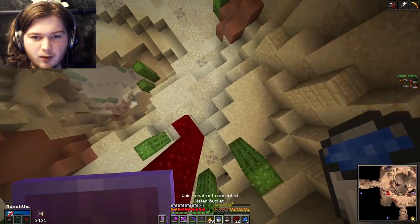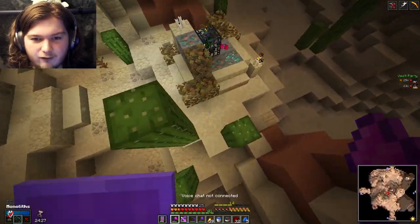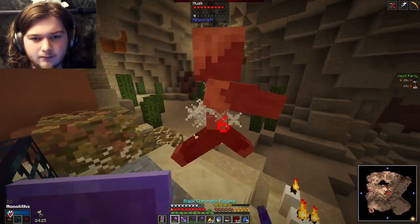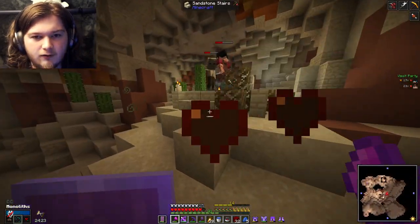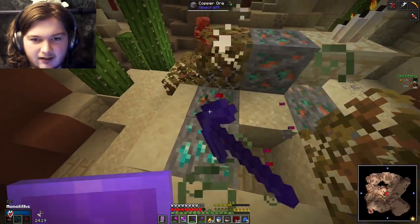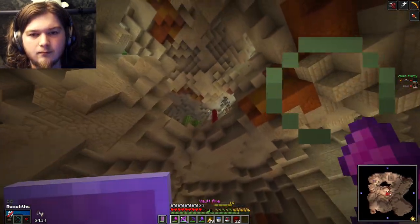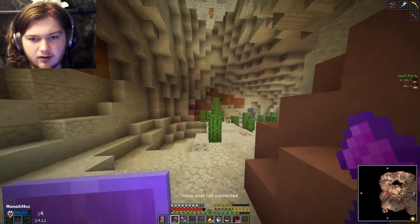I don't even know how monoliths spawn in these vaults. Also, I have a strat for the bosses — there's a way that you can kill them without getting hit once, and I've been utilizing that. Yeah, it's quite nice.